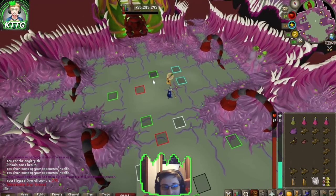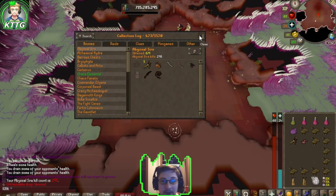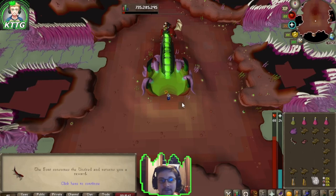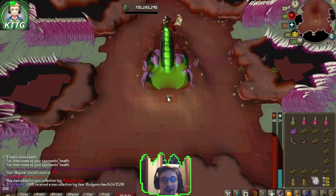That's our fifth unsired and under 300 kill count — let's go! Collection log number seven, and we get our bludgeon claw. Now let's just go to the bank and get our two other abyssal bludgeon components and create it.